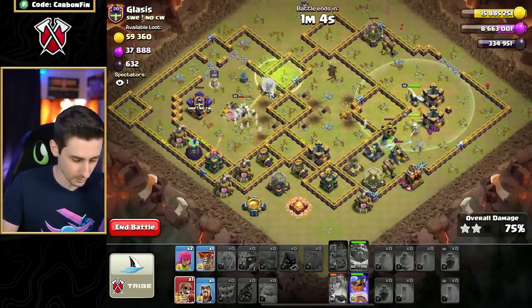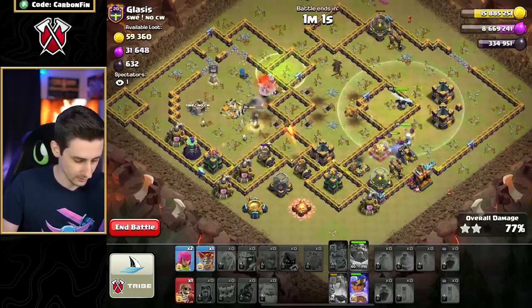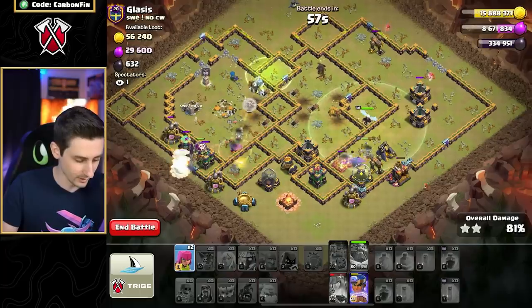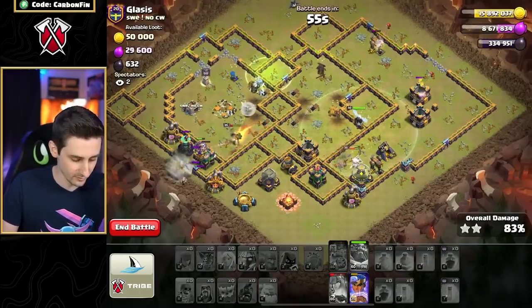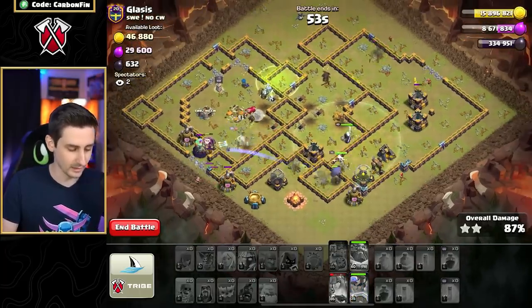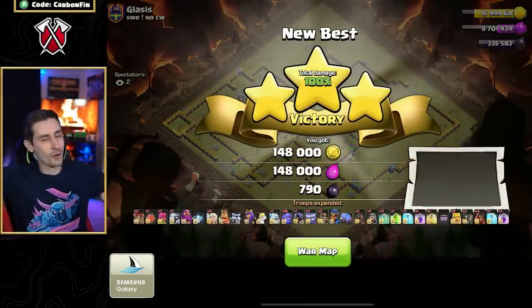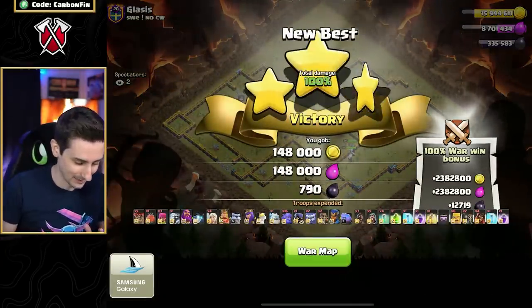Where do we want to wall break? Drop a wizard here, drop a wall balloon on the archer tower, wall break there. Some RC ability to help the queen — and it still worked for the three star right there!